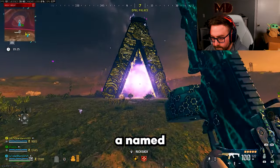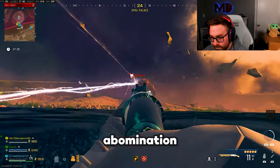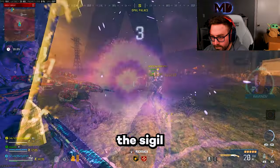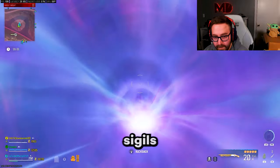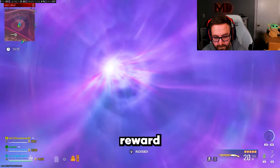This will spawn a named Mega Abomination that you must defeat. When you defeat this Abomination, you will get a reward rip that provides you with a Sigil to open the Dark Aether. The Sigil can only be used one time; however, you can earn more Sigils by completing tier three contracts, which will randomly reward them.